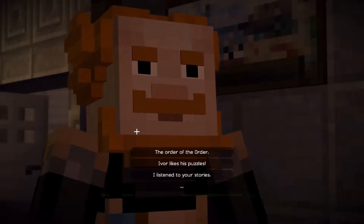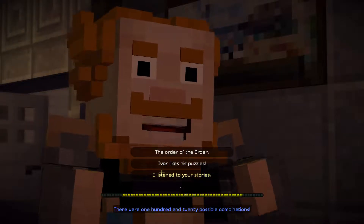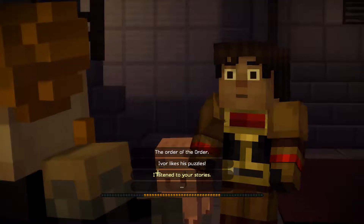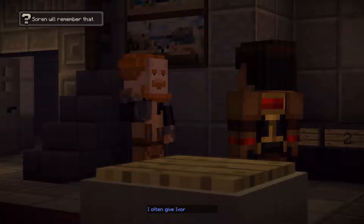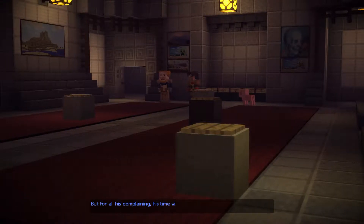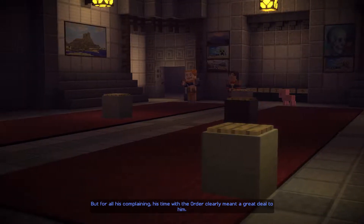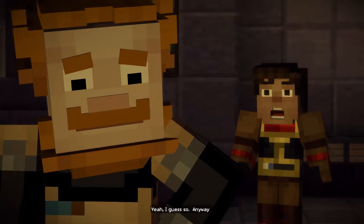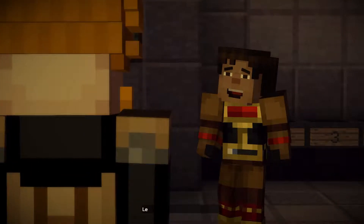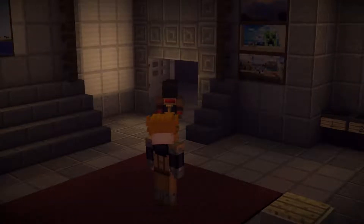That is a pretty cool lock mechanism. There were 120 possible combinations. I listened to your stories — everything I needed was in your stories. Nice work, Jesse. You know, I often give Ivor a hard time, but for all his complaining, his time with the Order clearly meant a great deal to him. Yeah, no kidding. Anyway, let's go get that enchanting book. Yes, please.